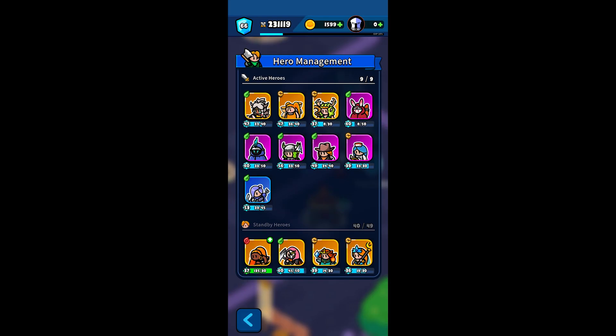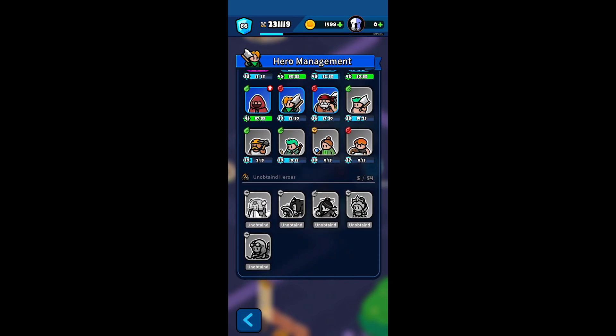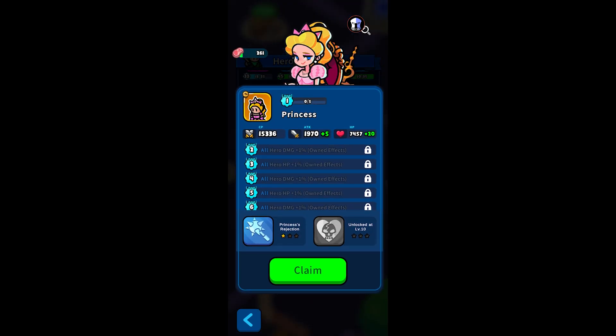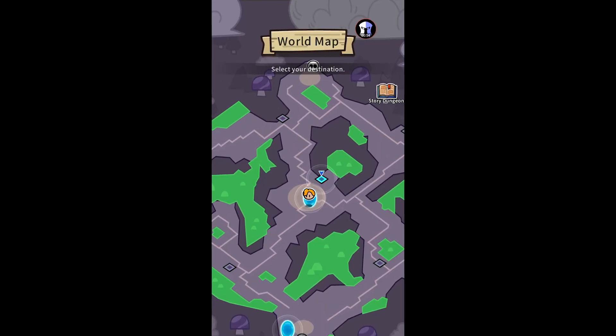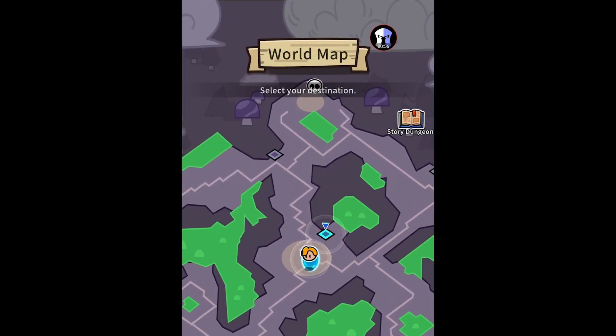The first thing they added is a new hero, the Princess. Princess is melee with a little bit of heals. In order to get to her, you go to the compass, and there's now a button for story dungeon.